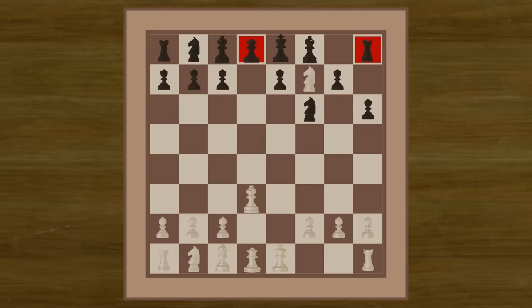Black has no options except to capture the Rook with their King and leave it in an exposed position. We can move the Bishop to G6 to check Black. Black cannot retreat his King because the Bishop is now attacking this entire corridor. Black once again has no choice but to capture with their King.